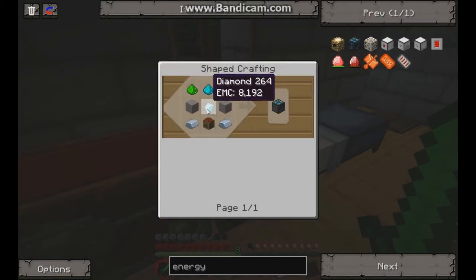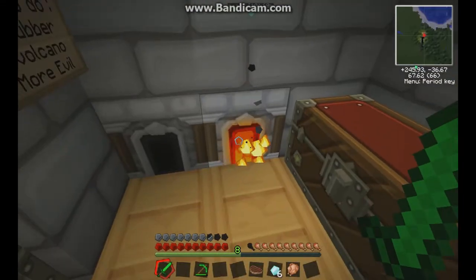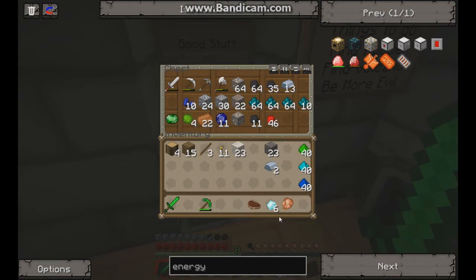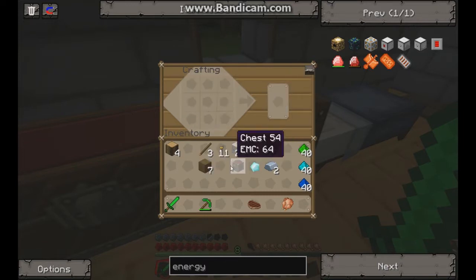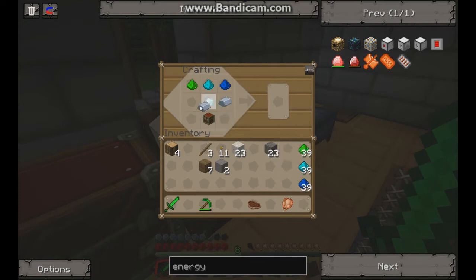Now let's make the alchemical chest. The alchemical chest is stone, chest, and iron, so I'm just gonna smelt up two pieces of that and grab some iron. Two pieces of iron, and I need to make a chest real quick, which is everything but the middle. All right, I think we should have everything we need now.